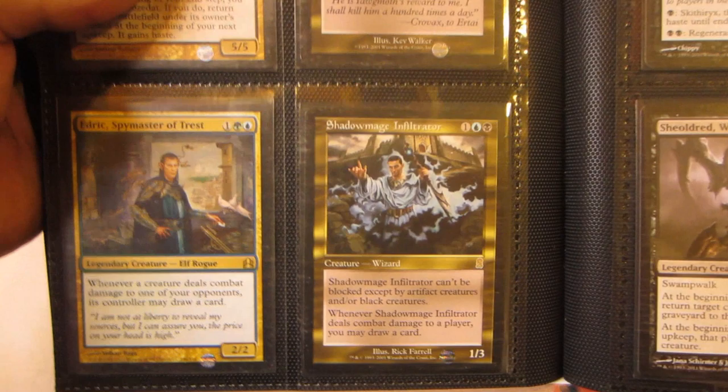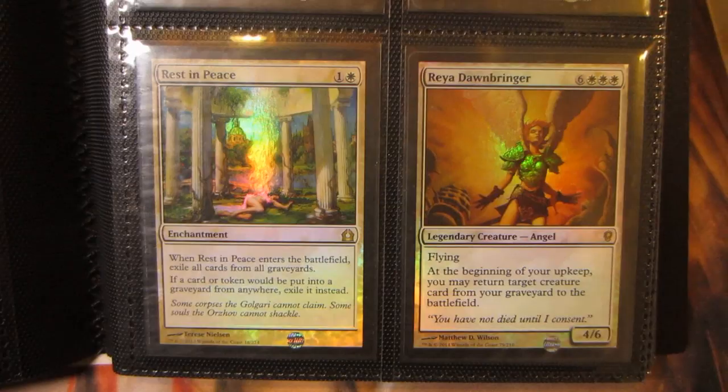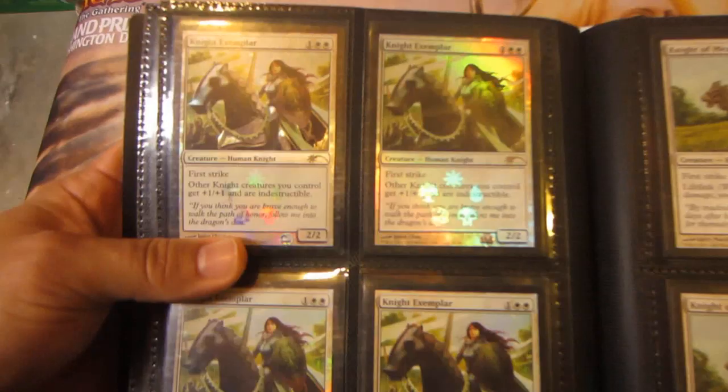Two Skithiryx the Blight Dragon, Sheoldred the Whispering One, a moderately played Vampiric Tutor, foil Cover of Darkness, Exquisite Blood, Lifebane Zombie, Hero's Downfall, Liliana Vess from M11, Liliana of the Dark Realms from M13, foil Rest in Peace, and foil Raya Dawnbringer from Conspiracy. Knight of the White Orchid, three Hero of Bladehold, four Mirran Crusaders, four promo Knight Exemplars, four Knight of Meadowgrain, Crackdown, Aether Vial, Ethersworn Canonist from MMA.